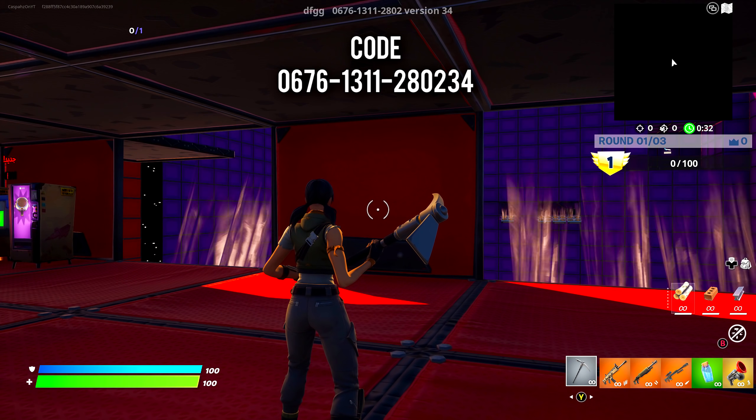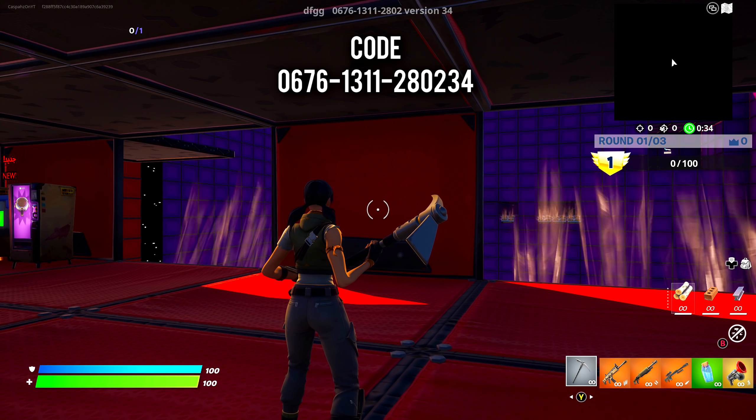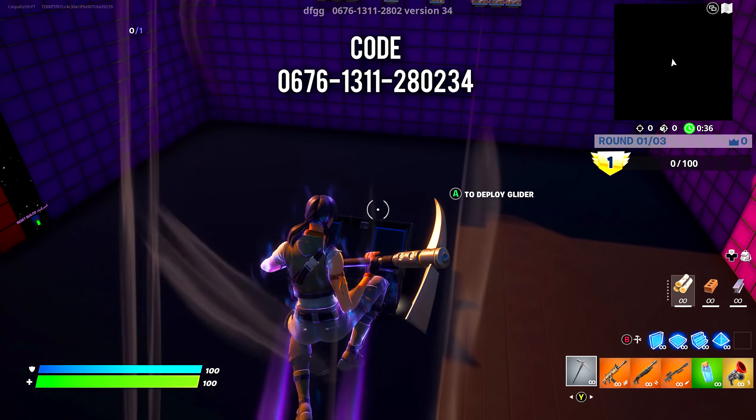This glitch will give you around 200,000 XP in just a couple seconds. Use the island code at the top of the screen and make sure it's version 34.